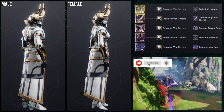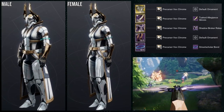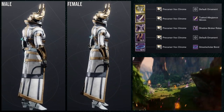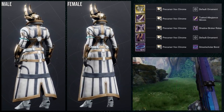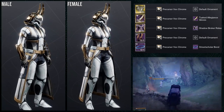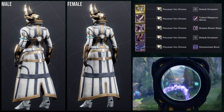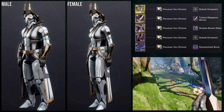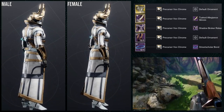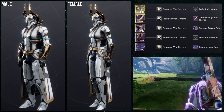Last but not least, for the helmet we're using Necromiasma; arms, Tusk Allegiance Gloves; chest piece, Shadow Broker Robes; boots, the Untethered Edge piece; and bond, Street Scholar Bond. I'm going for a techno-sorcerer aesthetic. For the shader, Precursor X Chrome, because every piece looks really cool with it. This is genuinely the best set of the whole video — every piece looks amazing together. The first thing I thought when I saw those boots was to combine them with the Shadow Broker Robes, and it looks fantastic.